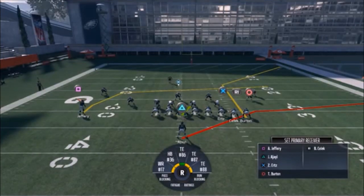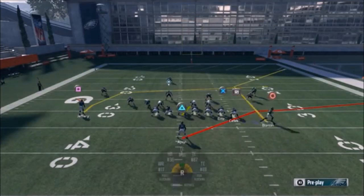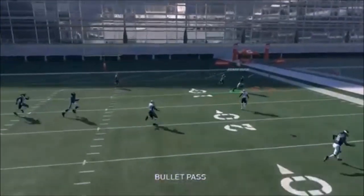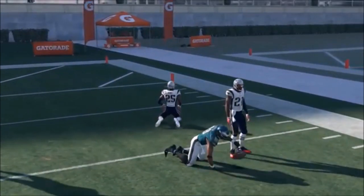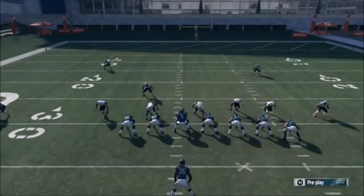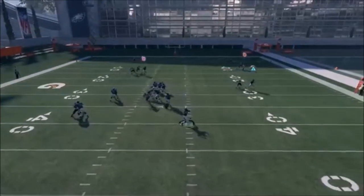I've got a lot of space to the sideline which is important because this play is really about Burton. Whether it's cover three or man, this is going to be a really good play. We want to cancel the play action so we can throw from a nice clean pocket — you're going to see how Burton's got a nasty route. You don't want to be throwing on the run especially if you don't have a good mobile QB, so you really have to work on timing when cancelling the play action.